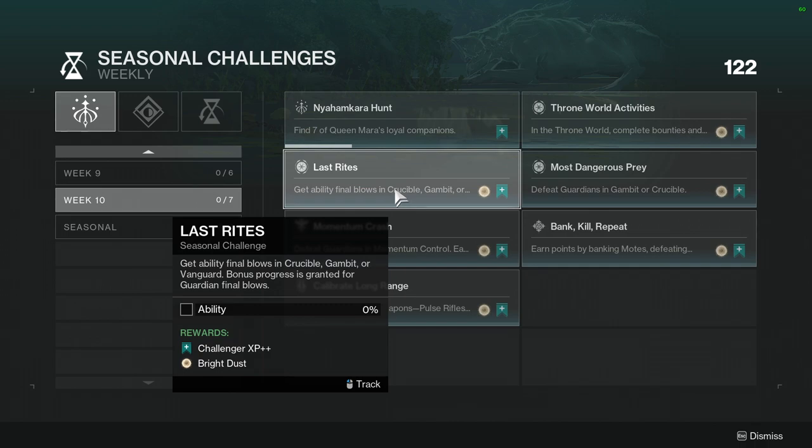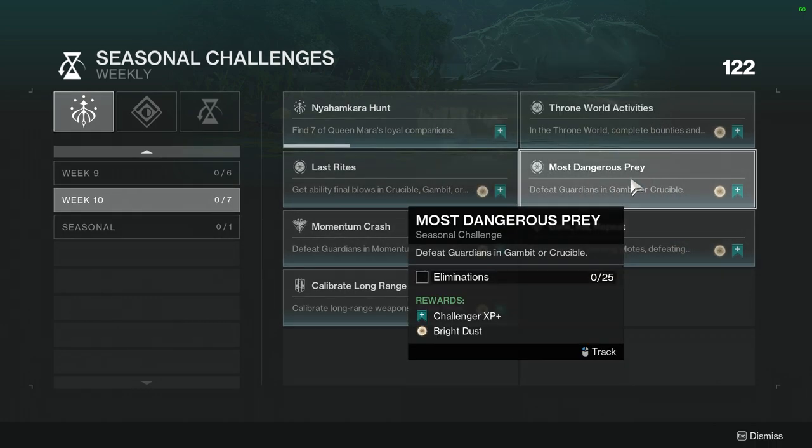Last Rites: get ability final blows in Crucible, Gambit, or Vanguard. Bonus progress is granted for Guardian final blows. I would ignore Guardian final blows — the progress is just not worth it for Crucible unless there's like Mayhem or something. I would most likely complete this in Vanguard or Gambit.